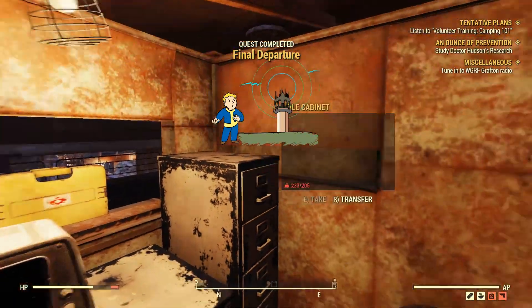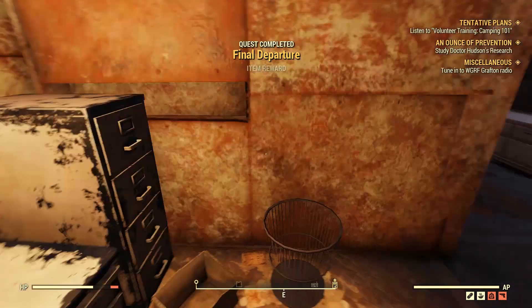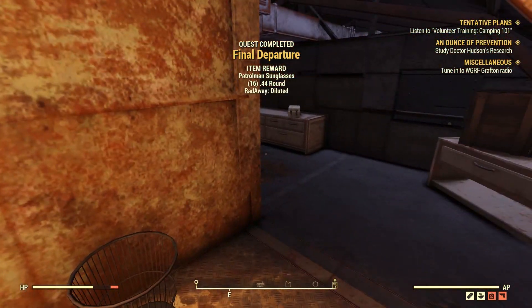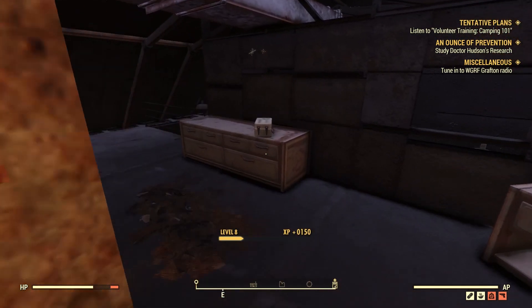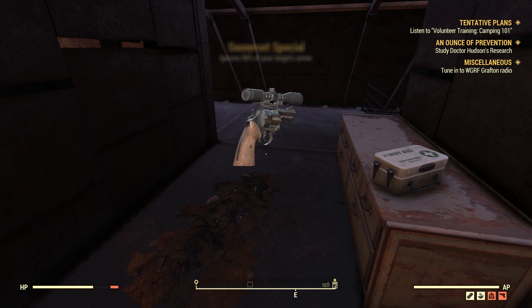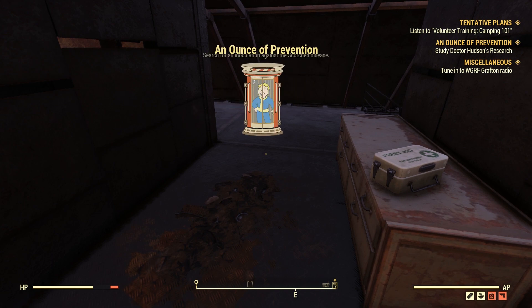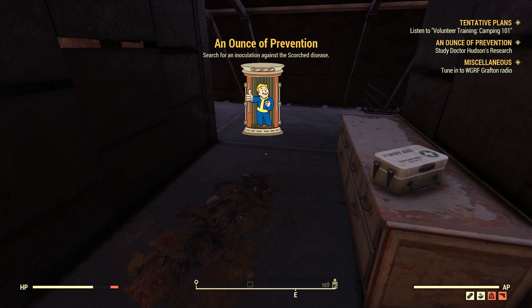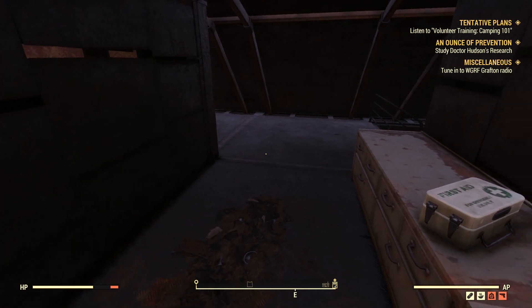We completed Final Departure! We get something for completing it — oh yeah, nice! So we can now officially — oh yeah, the Somerset Special! We get a legendary weapon called Somerset Special that ignores 50% of a target's armor. It's a pretty good weapon, especially with the scope. It sometimes drops without a scope — I've seen that before too.